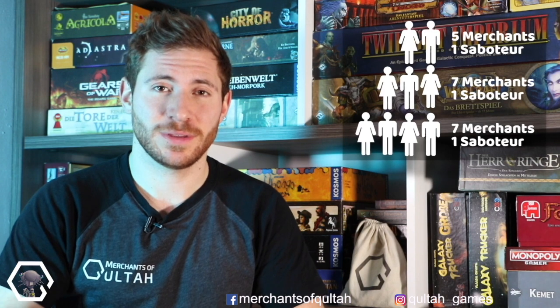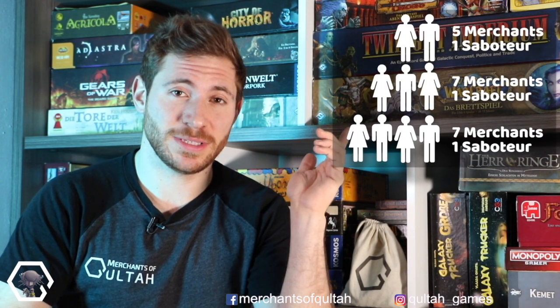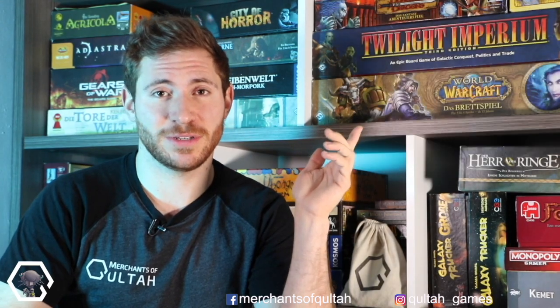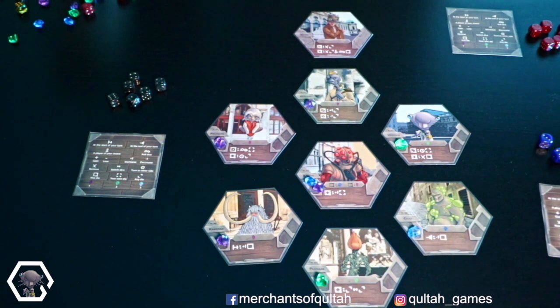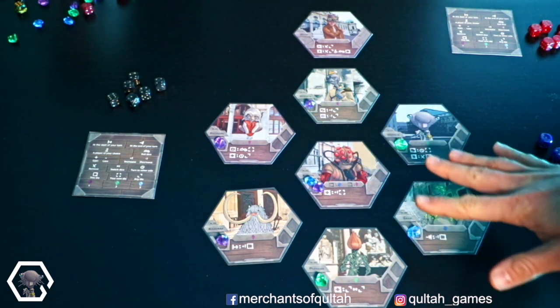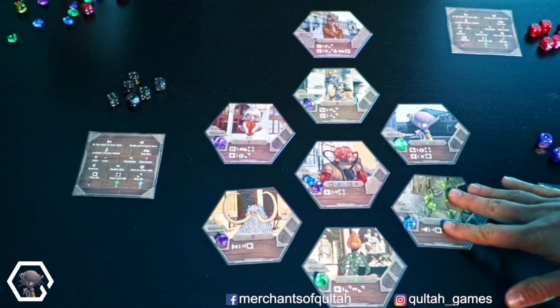Now we're ready for the setup. I've prepared a three-player scenario for you. Up here you can see how many cards you'll need for different amounts of players. For a beginner's game with three players, all you need to do is take the merchant cards with reference numbers M1 to M7. In addition, you take the saboteur card with reference number S1. There's no certain order to place these cards — just check that everybody has a good look at them. You can always move the cards around during the game, so don't worry too much about that.